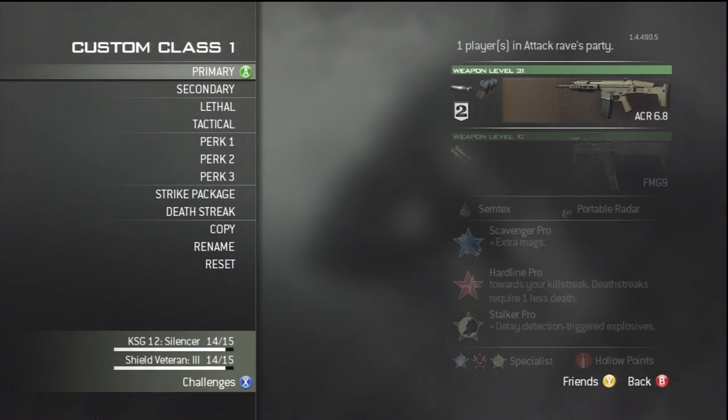So the first class is the ACR setup. We are using the silencer and ascending mags on the golden ACR. The reason I don't use kick or focus or anything like that is because I get those when I get all my perks, so we don't really need them — we need those ascending mags.